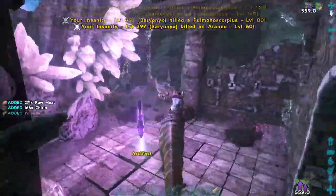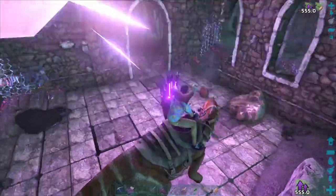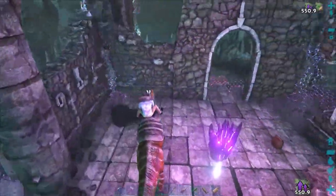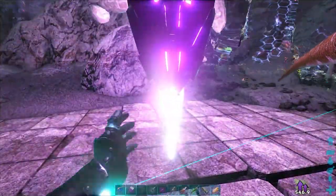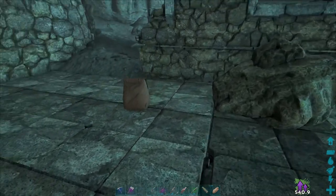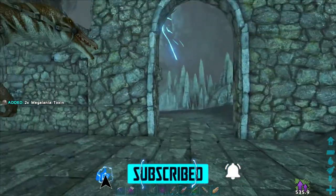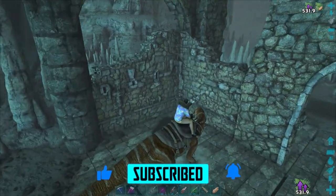If you have bigger dinosaurs, a Thylacoleo can't usually fit through here — I'm not sure if they changed it or not. But you can usually bring a Baryonyx in here. Here is the artifact. Pretty easy. I'm just making sure there's nothing else going to jump out at me. Let's grab this. Gotta get this toxin — that's important. You gotta make sure you get that toxin for the trophies and stuff.